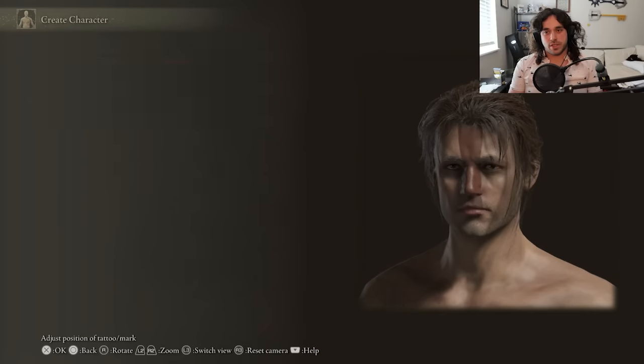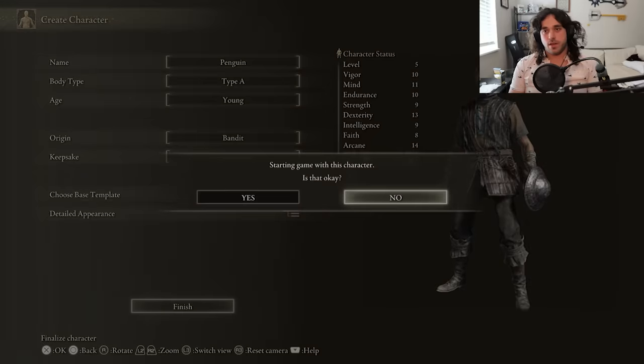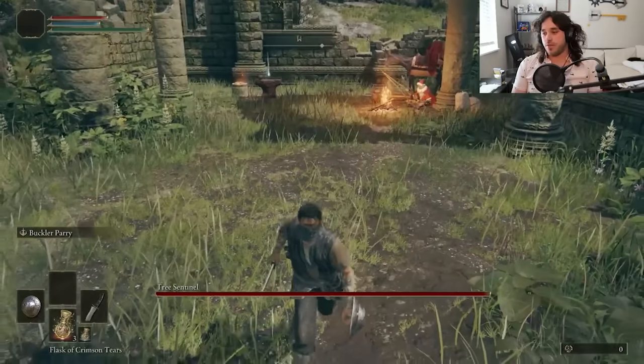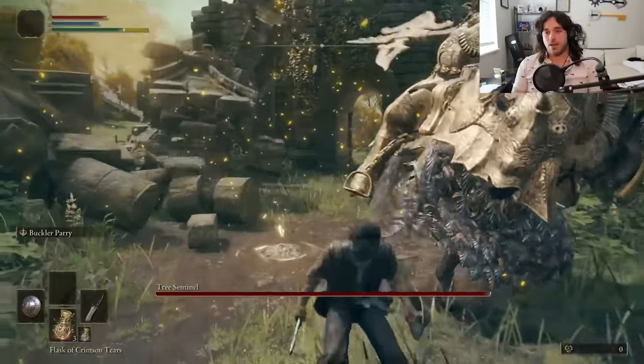Starting off in character creation, I wanted to make a Penguin to be a Penguin Noble, but that was too hard, so I gave up. Then I jumped off a cliff — in the game. That's how you get into Limgrave. Kale would sell us the crafting kit, but the Tree Sentinel is a bit distracting. We'll just have to come back later when he's less busy.